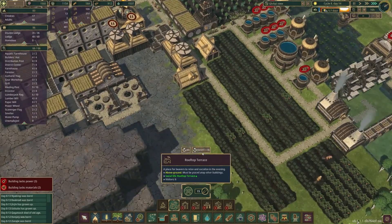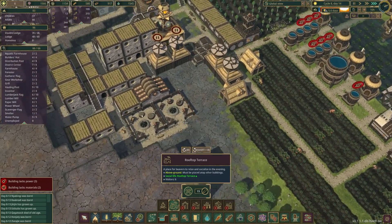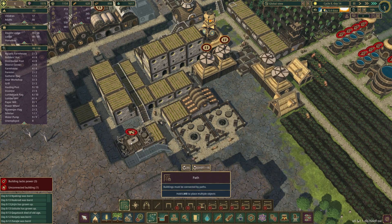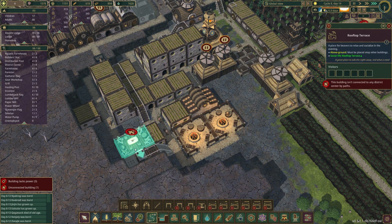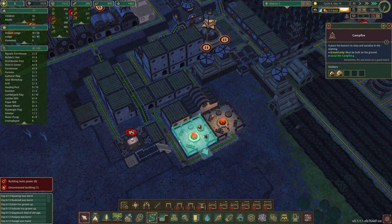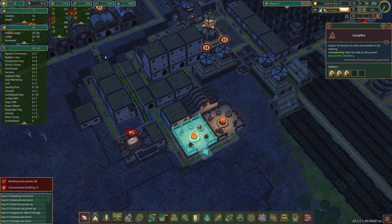We'll eventually figure out a place, but actually I think I can put it right here. I can do platforms — we did it! So now they have a lot of leisure activities. A couple beavers can sit here, a couple beavers can sit here, and that puts our well-being up to six.